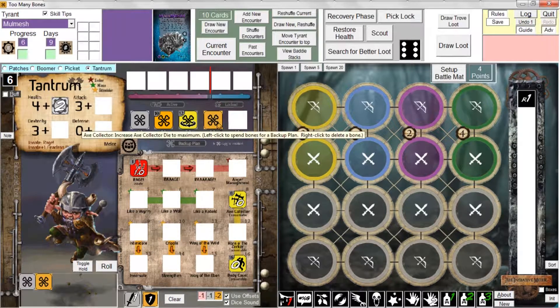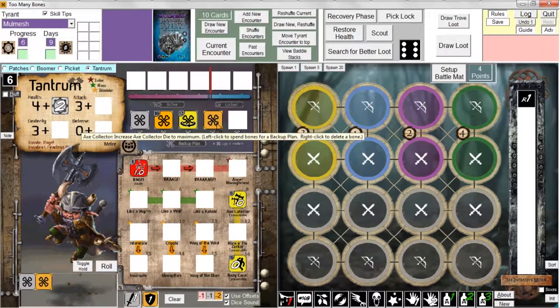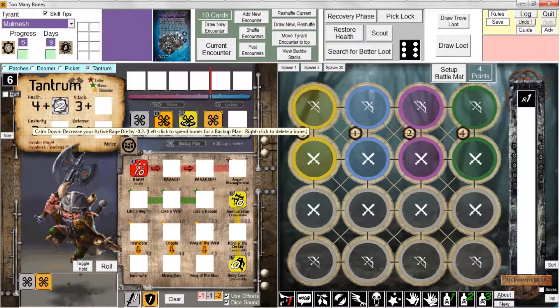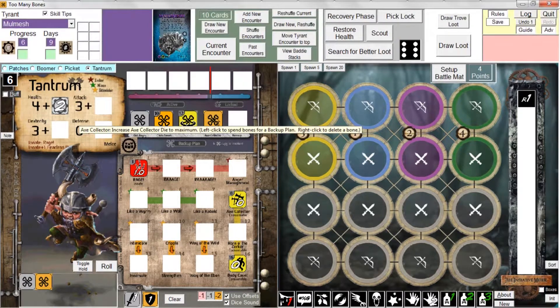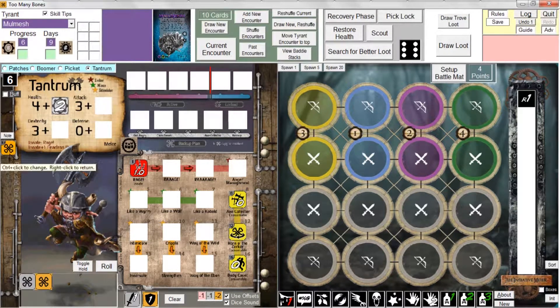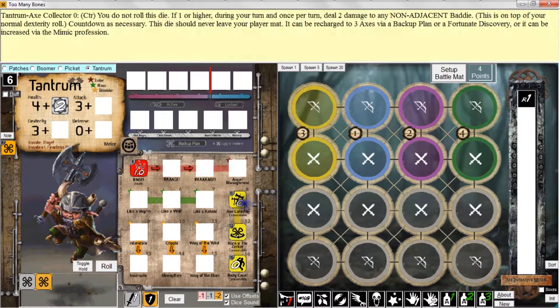We click here to execute this backup plan and all of these bones get spent. The attack die bone simply goes away; the defense die bone goes away; the skill bone gets exhausted. The Horn of the Zerker bone gets returned back to the player mat because the program detects it's a reusable bone that can be used again in a subsequent turn. So clicking here results in the skill die being exhausted, the Horn of the Zerker returning to the player mat, all other bones disappearing, and then I would left-click Axe Collector to increase the counter all the way up to its maximum of three.